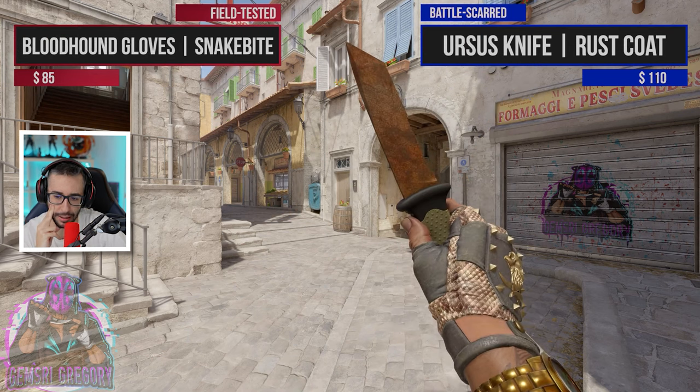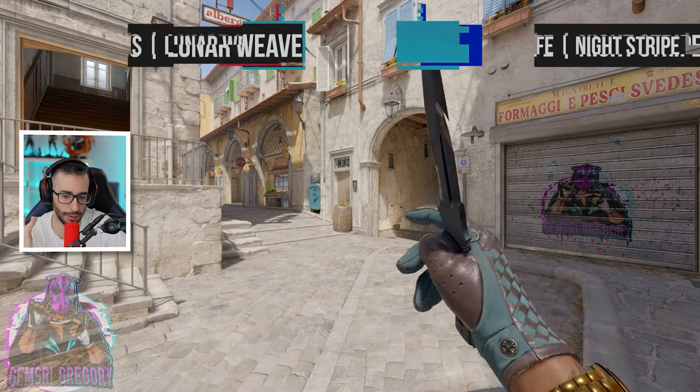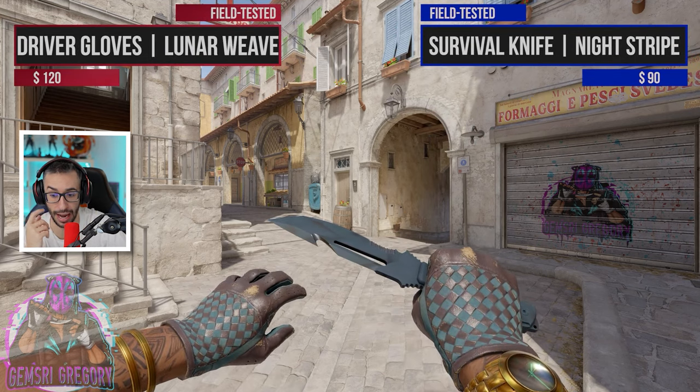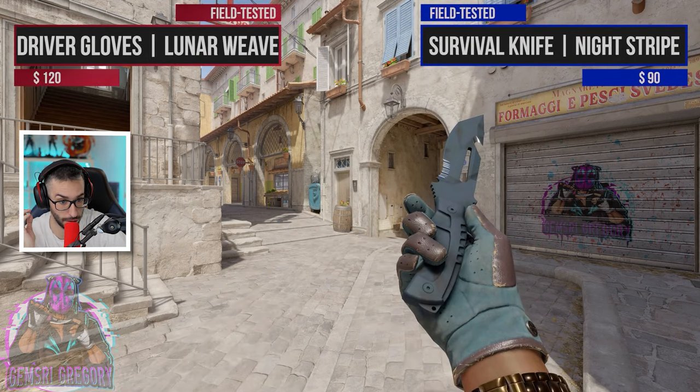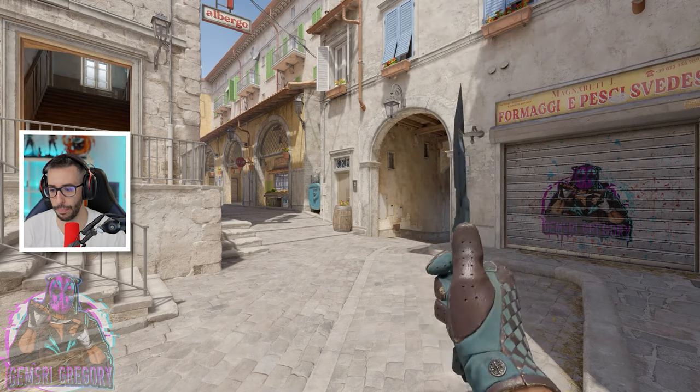I'm sorry but the Rusquat is a knife that doesn't convince me at all — I think there are much better skins for that price. The Survival Knife at 90 euros is a spectacular knife with the Driver gloves — very good combination, 210 euros, super good.